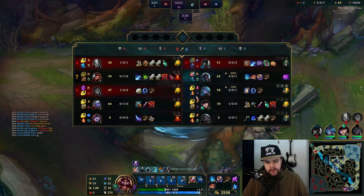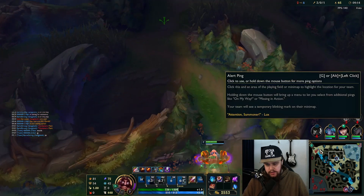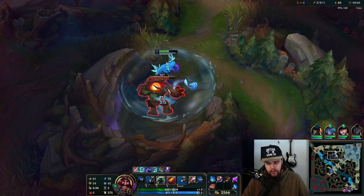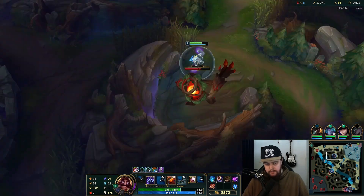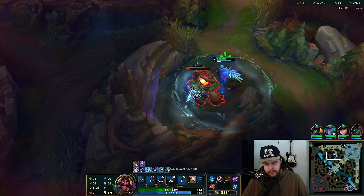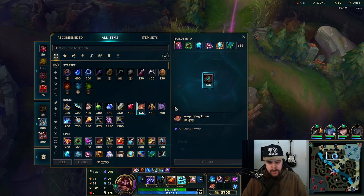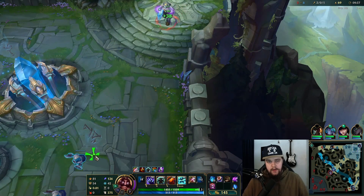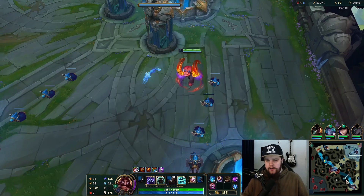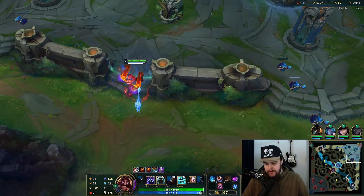A worth-it play because GP has a massive advantage at top lane. I need to play towards this dragon very soon — kill this, use the Rift Herald, recall, then go for the dragon. Getting the Demonic on his back as well, which is perfect. The Demonic rush on Udyr is still very much worth it because you're not lacking in clear speed — the only thing that got nerfed about the Demonic is the clear speed, so it's still simply the best damage item on this champion.